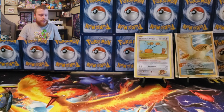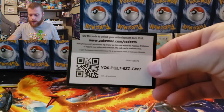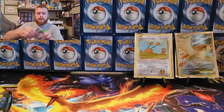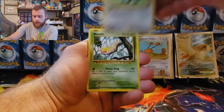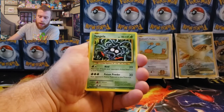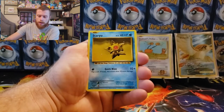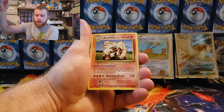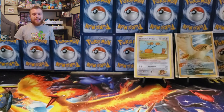Evolutions — get a freaking Charizard in this one, that would just make the night. Code card, probably not going to because I keep saying it. Poliwhirl, Full Heal, Porygon, Weedle, Tangela, Ponyta, Doduo, Staryu reverse holographic, Onix, and an Arcanine non-holographic. Nothing out of Evolutions.